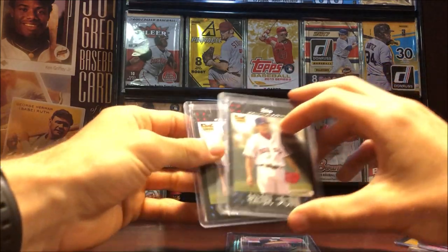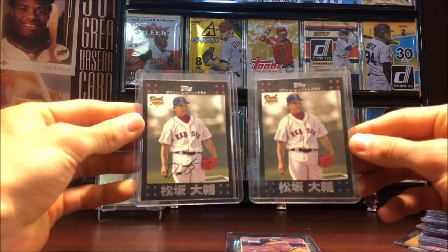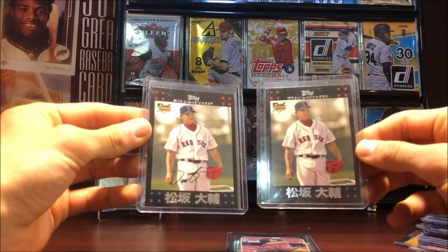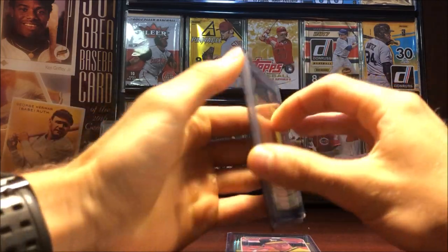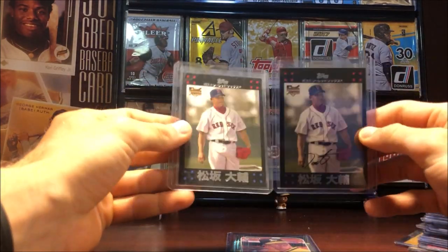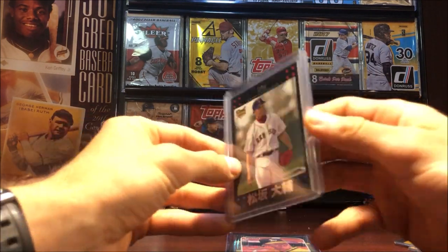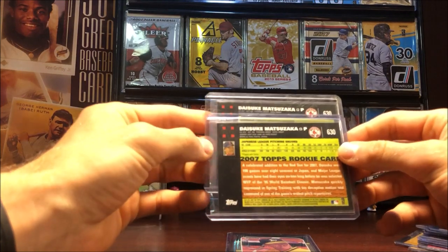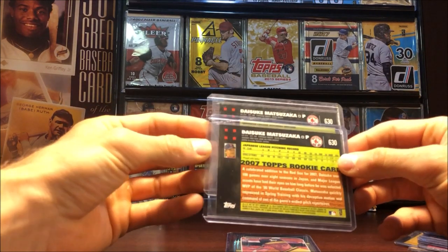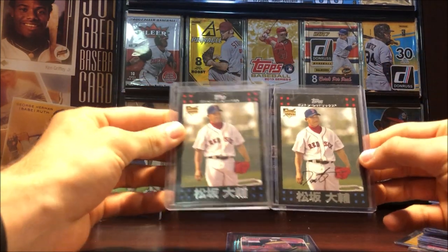These two cards are really neat — you can notice there's a difference between them. The one on the right does not have a facsimile signature on it, which is a variation of the card. There are actually three variations: an English version, a Japanese version, and a Japanese version without the signature. I already have the English version so this kind of completes all three. This is Daisuke Matsuzaka — that's his rookie card from '07.